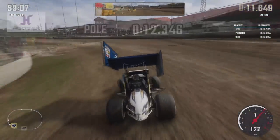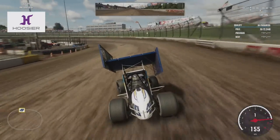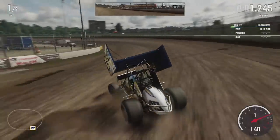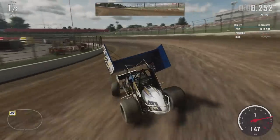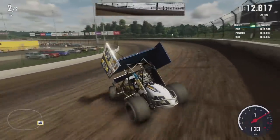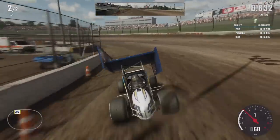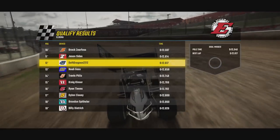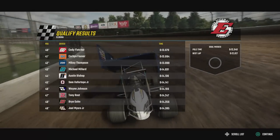The way this works: we qualify the car and then get sent to the heats. Finish top four in the heat and you'll get to go to the A-main; otherwise you go to the other mains to work your way up. Eldora is really big — you don't want to be completely sideways or scrub off too much speed. They run all over the track here. That was a decent lap, at least it felt like one — then we threw it away. We'll have to take the time for the first lap. 12th place, which is respectable because there are like 50 sprint cars entered.